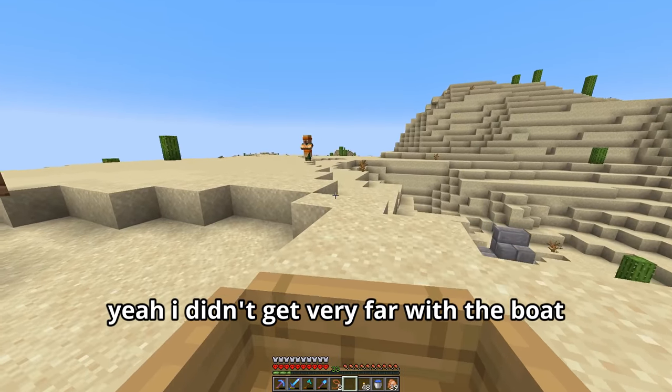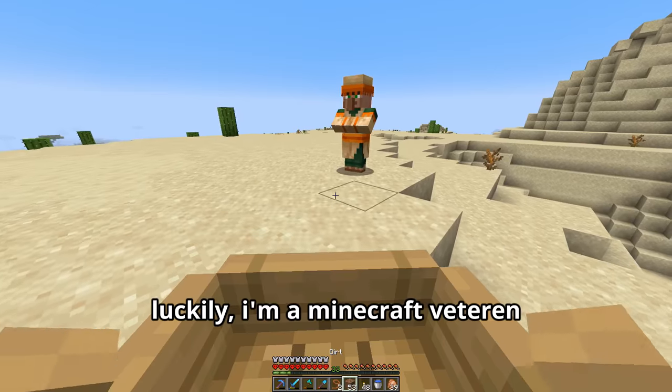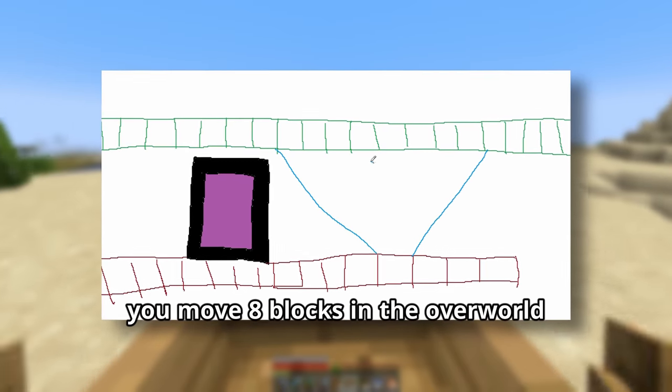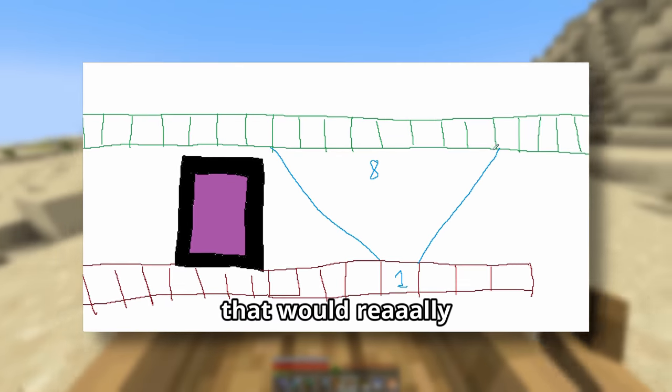I didn't get very far with the boat before I decided it would be way too slow. Luckily I'm a Minecraft veteran, so I knew that the best way to travel in the overworld was through the nether — because every time you move one block in the nether you move eight blocks in the overworld. So if I were to take the villagers through the nether, that would really shorten the trip.